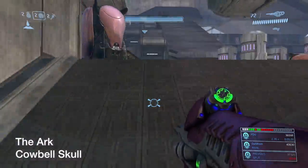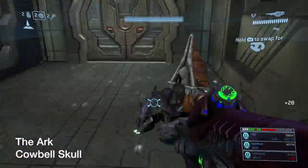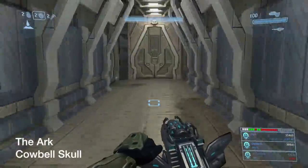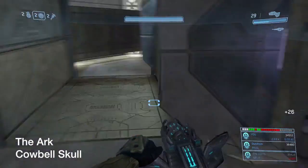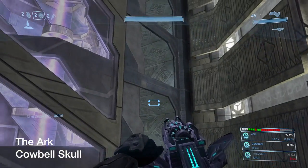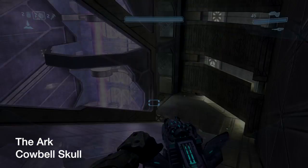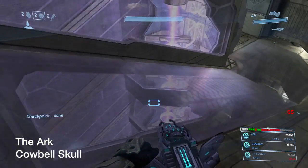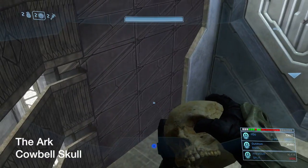Now for the Cowbell skull. Grab one of the gravity lifts right here — this is the Scarab fight building. Walk all the way up, clear out everyone, and head down to these ramps. The skull is on top right there, and this is where the gravity lift comes in handy. Use it to launch up there. If you fail, just reset the checkpoint and you automatically try again. Cowbell skull — fantastic.